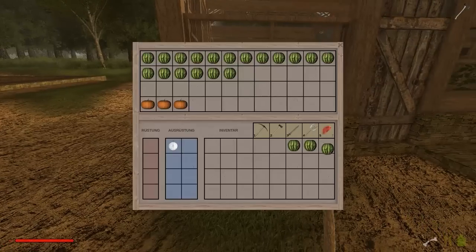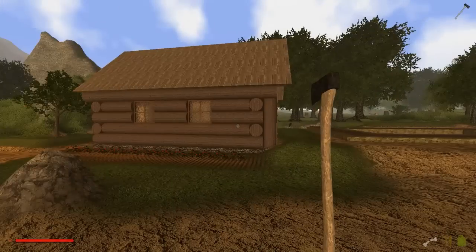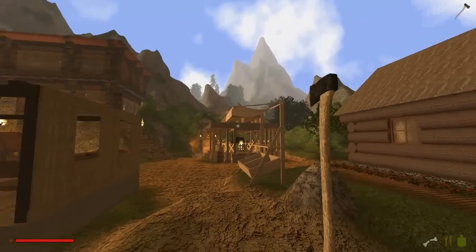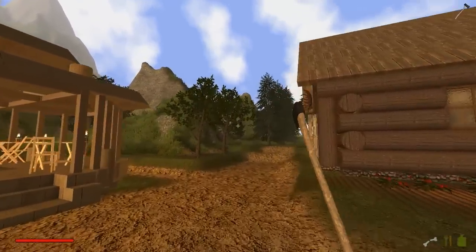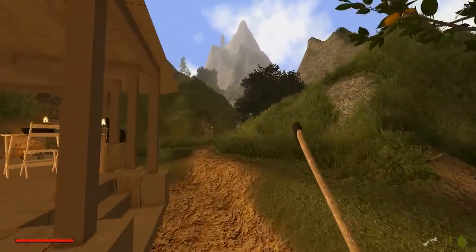Wir könnten noch eine Melone mitnehmen, damit wir nicht verhungern. Jetzt sollten wir genug zu essen dabei haben und wir gehen los. Ihr seht schon da hinten, der Berg ist schon groß. Ich habe da im Kreativmodus einfach nochmal ein bisschen was dran gebastelt, wir gehen aber erstmal hier lang.